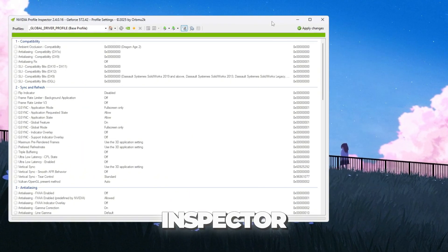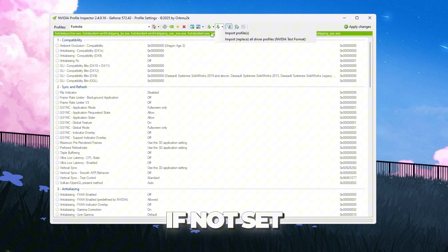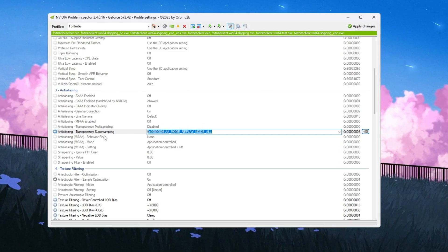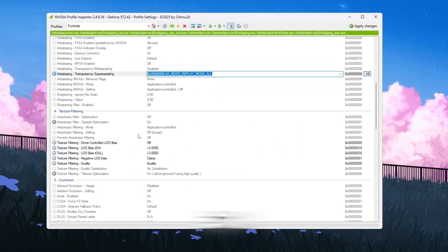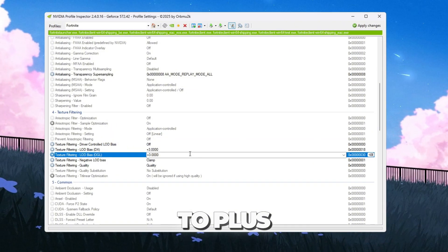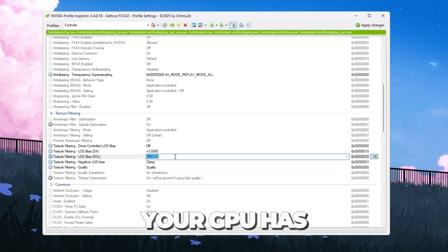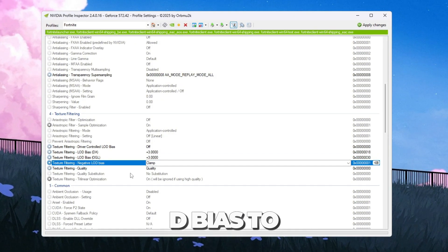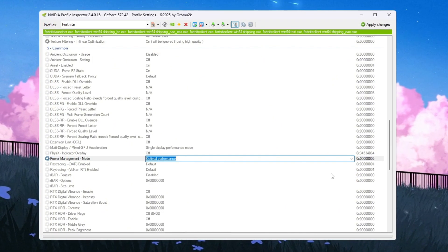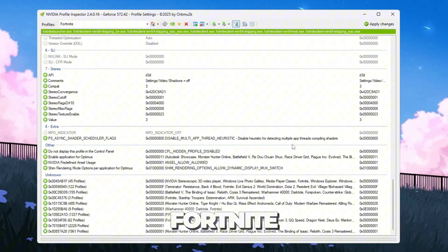Open NVIDIA Profile Inspector. At the top in the search bar, type 'Fortnite'. If you already downloaded my custom settings file from Discord, you can import it directly. If not, set the options manually. In the anti-aliasing section, set Transparency Super Sampling to 0x000. In the texture filtering section, turn on driver-controlled LOD, then set LOD Bias DX and LOD Bias OGL to +3. These settings reduce small graphics details like grass and shadows, making the game run faster. Set negative LOD bias to clamp, set texture filtering quality to High Quality. In the Power Management section, set power management mode to Optimal Performance, then click Apply Changes.